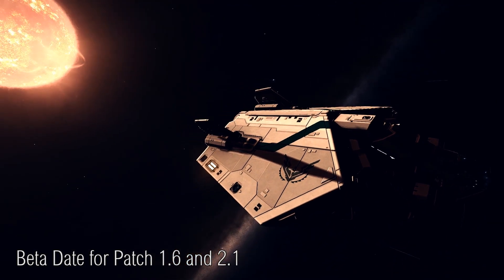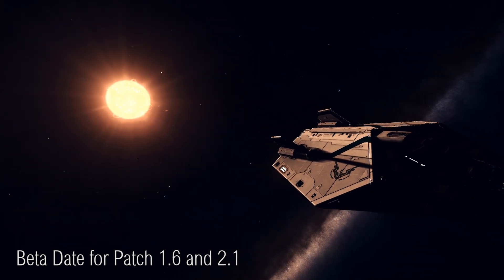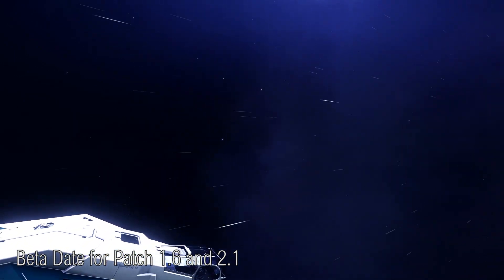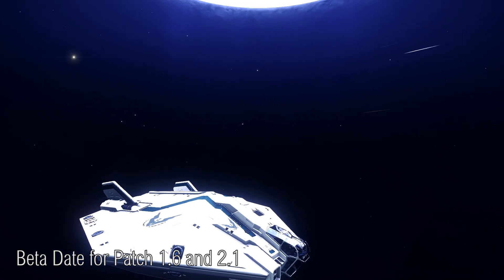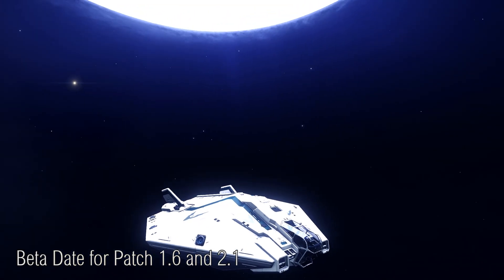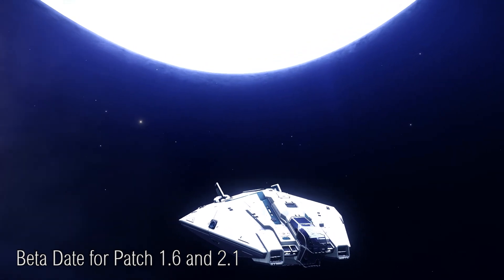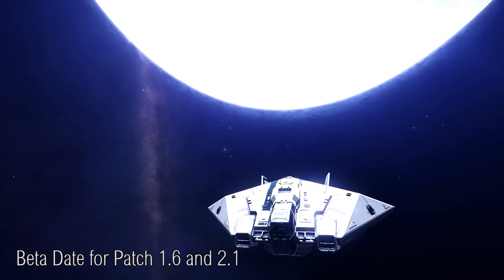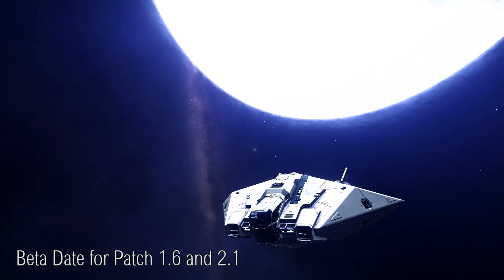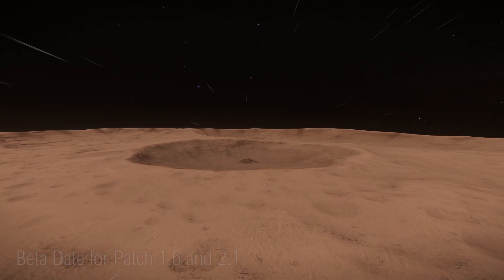The update is split into two different patches. Patch 1.6 is for all owners of Elite Dangerous — people without Horizons — and I believe this is also for the Xbox One version of the game. The other patch is Patch 2.1, titled The Engineers, and is for owners of Horizons. So if you haven't purchased Season 2 or don't own Horizons, you're still going to get a massive update with Patch 1.6, which introduces a lot of new elements and changes the fundamentals of the game.